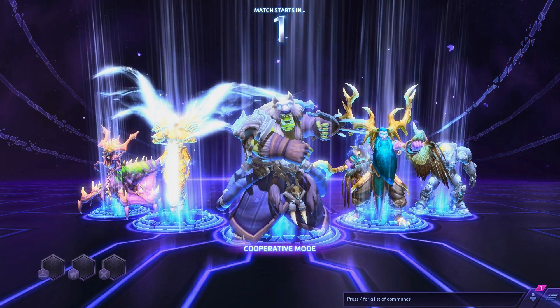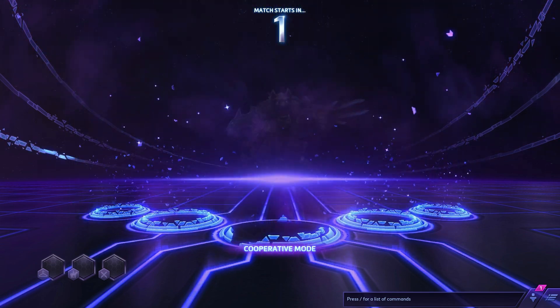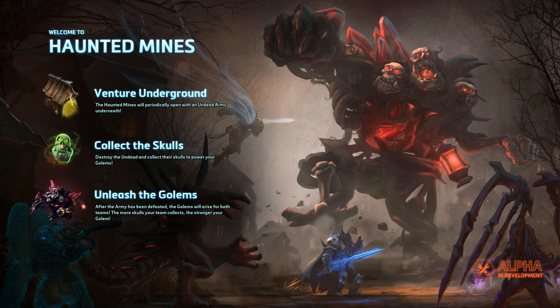Hey guys, welcome back to Heroes of the Storm let's play. On this one we're going to be going through the Haunted Mines and we're going to be playing a healer class, so this will be a little different. Unlike other ones where I can pretty much go wherever I want, a healer class has to stick with somebody else. I found Zerga to be the best class so far to stick with — they can do a decent amount of damage and take decent hits.